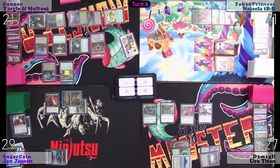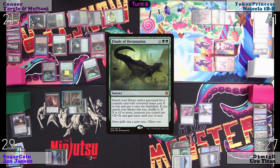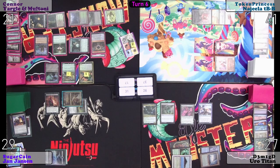I'm at 13 green mana — 12. For a Finale of Devastation for 10. Targeting Yargle and Multani. No response. Yargle and Multani on the battlefield. Everything gets plus 10, plus 10. Just a little guy with a big stomp. Big footprint.